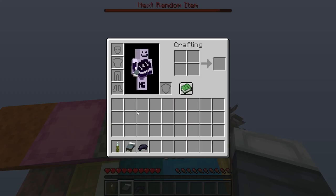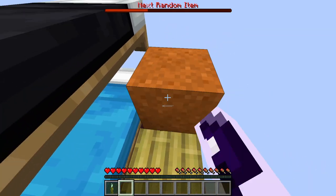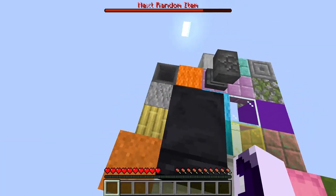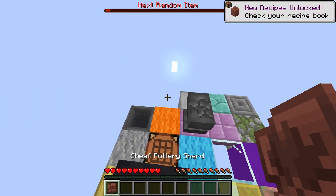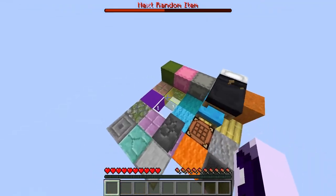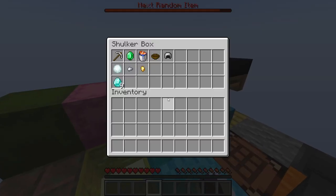We need two more blocks to finish the row. We got shard pottery shards — not what I want. Got a warp fungus too. I'll keep everything since I have no idea what will come in handy. I'll break the annoying anvil but keep it stored. Why not value every single item and just hold onto them?